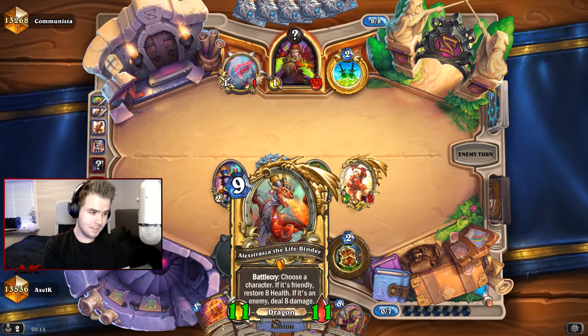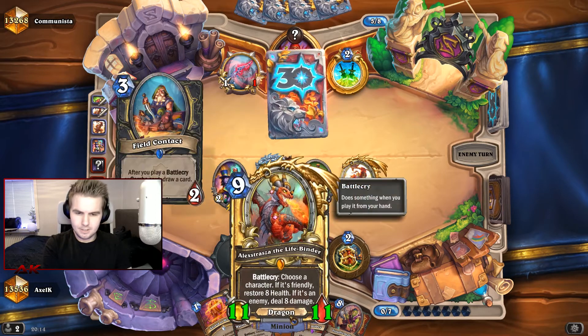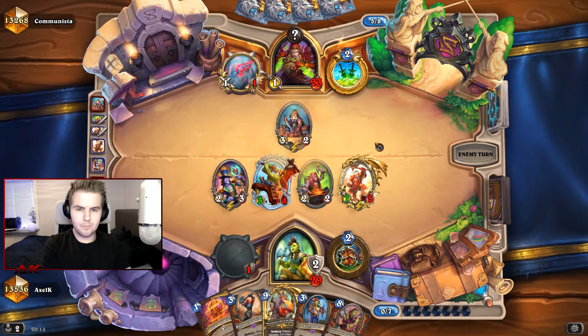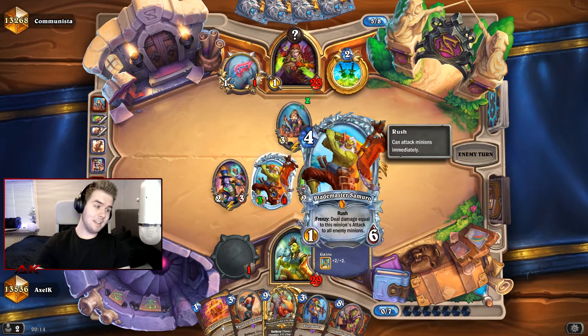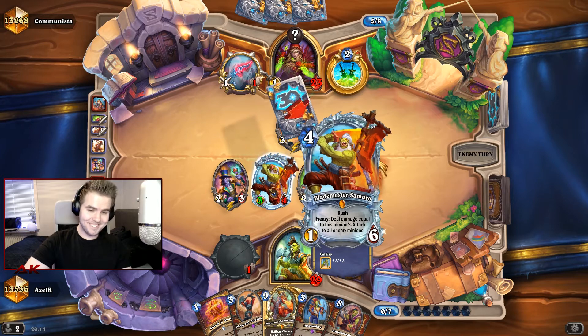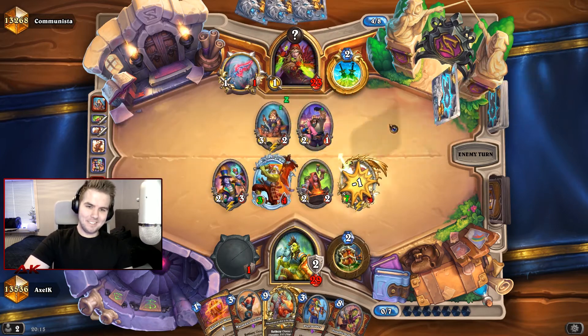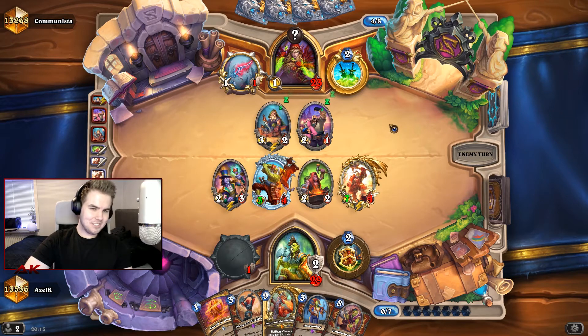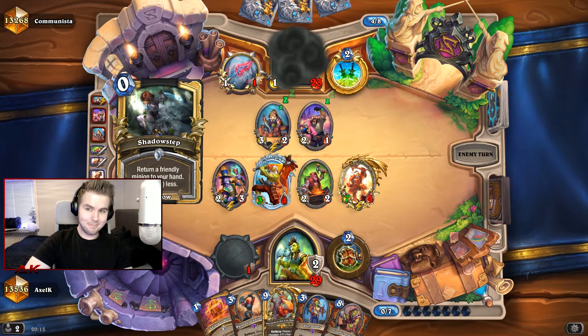It's only two turns left, so we kind of want to beat him down until he has 8 HP and then just shoot him in the face with Alexstrasza. Field contact. Don't get baited by your own Samuro — because I made a super shameful play today. I forgot that Frenzy only happens once — I had to shame-concede out of that one. Happens to the best, and me.